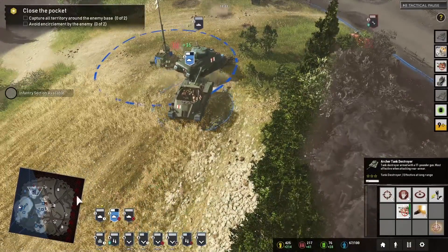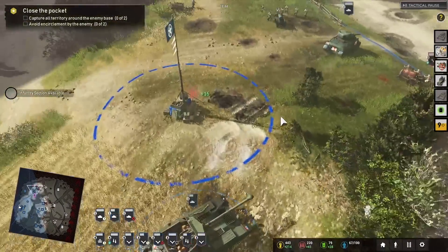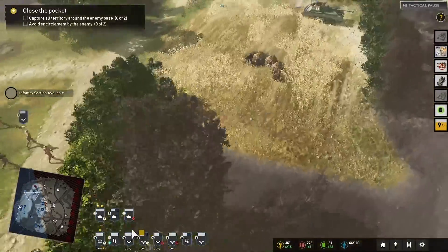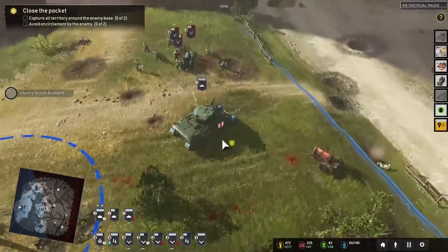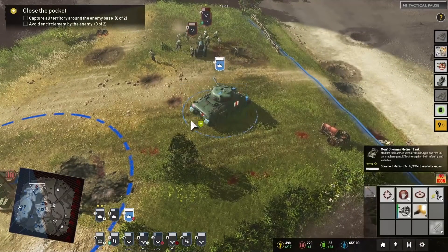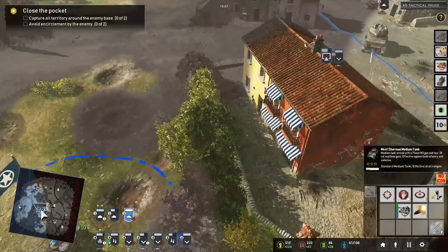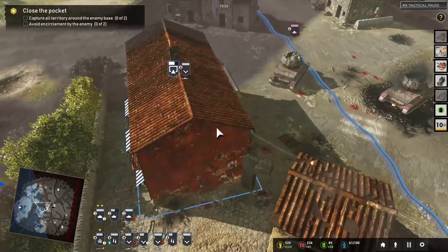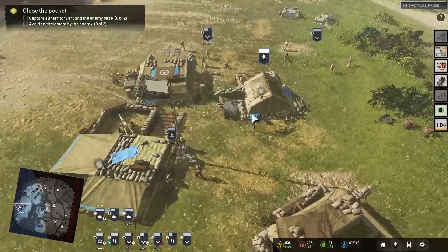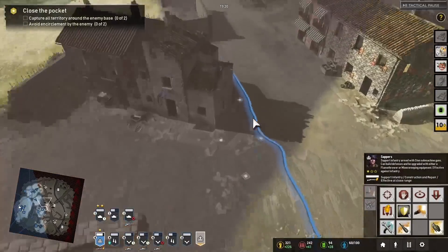Let's pull back. Let's go for that Wirbelwind there. Got to get those Germans on the run. We got a 50 cal upgrade going on the top. We need to buy time for the Archer to get down here — it's been damaged. Let's get a sapper section for the Sherman repairs.